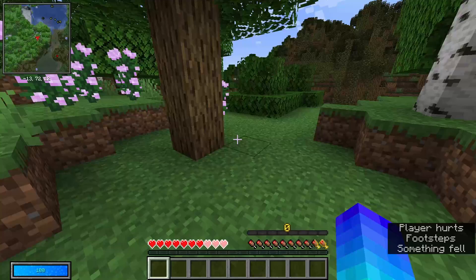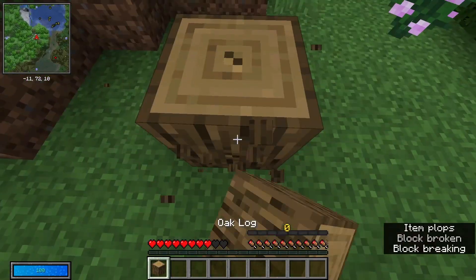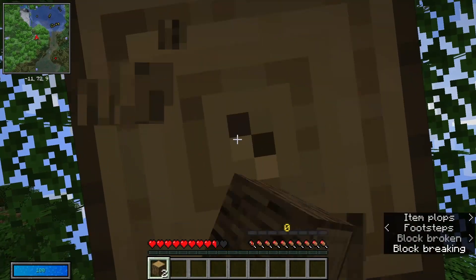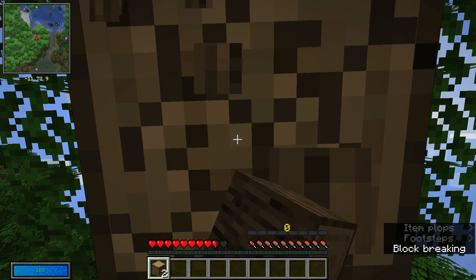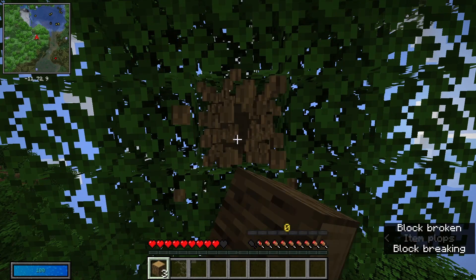I did not mean to do that. I really need to get better at moving in F5 because I meant to jump backwards and I just jumped straight off a tree. Can you tell this playthrough is going to go well?